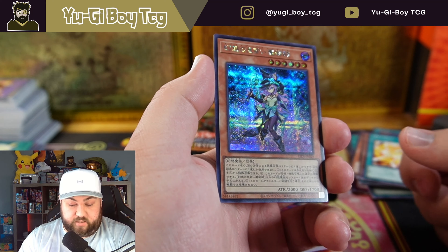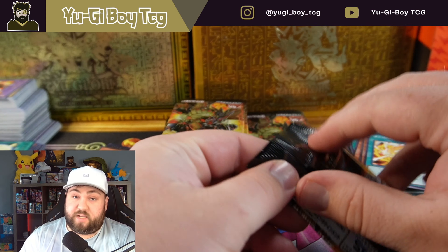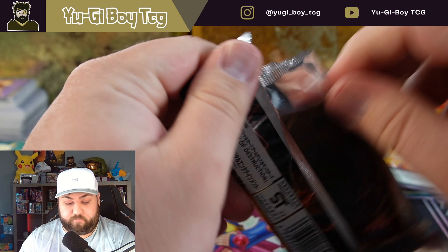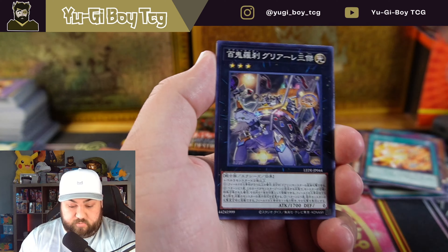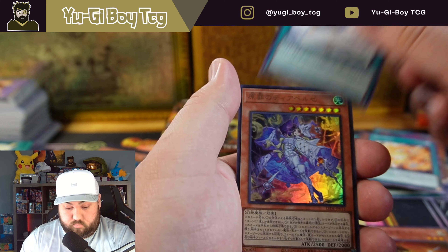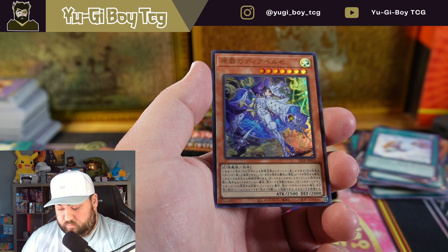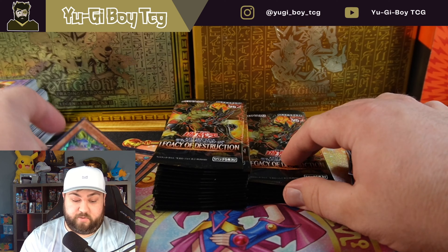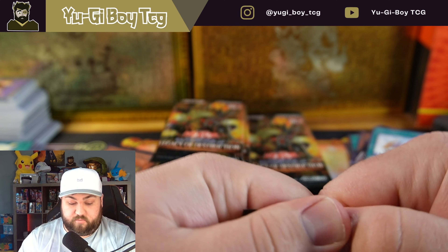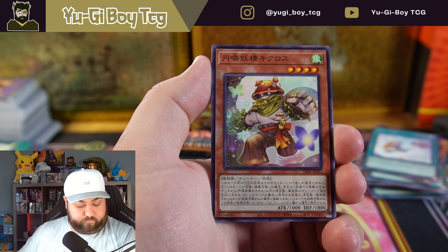That's a new Ancient Gear — that might be the Commander. Ooh, a starlight seeker rare! What is this one? Looks like a magician card — Nightmare Apprentice. Very cool, so it's kind of like Apprentice Illusion Magician, and it has Dark Magician Girl and technically the Dark Magician also. They all have 2700 attack or 2000 defense — that's actually pretty cool. I wonder if that card's gonna be good.